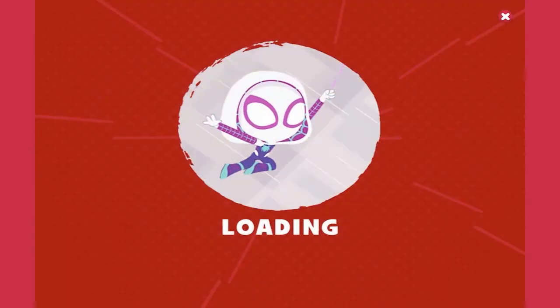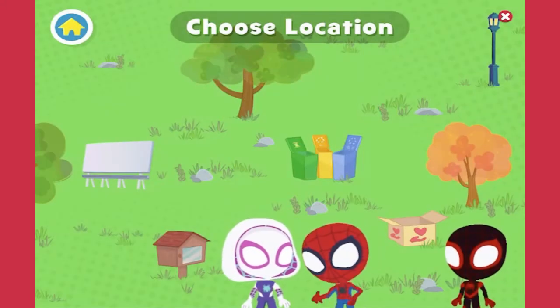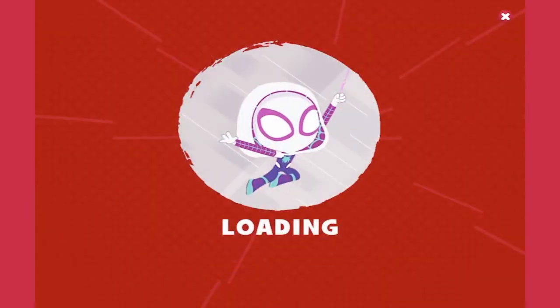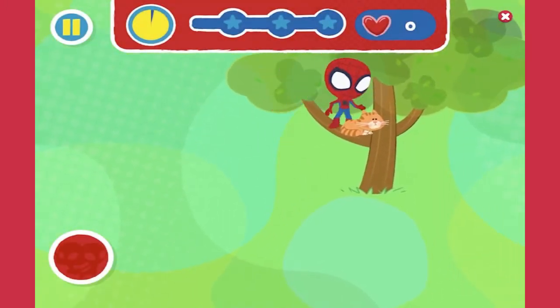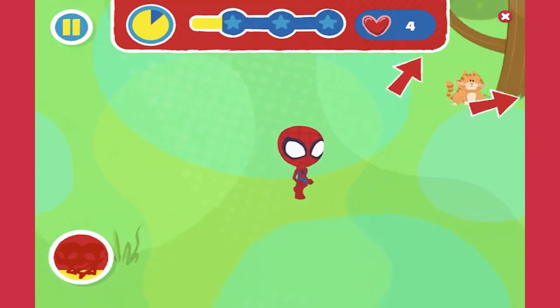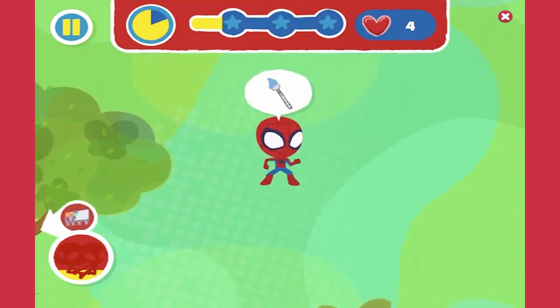Helpful Heroes. Team Spidey here! We're spending the day with our friends, giving them some superhero help. Can you join us? Let's get started — pick one of us to play with. Spidey! Move around the park in any direction you like. Collect as many hearts as you can before time runs out. Look for arrows that show where you need to go. Now it's time to finish painting the mural.